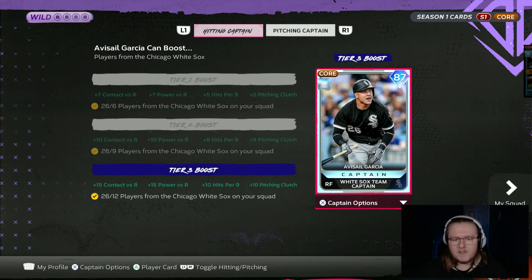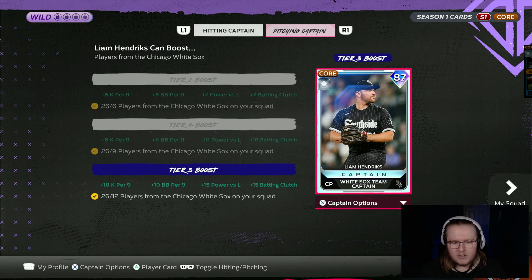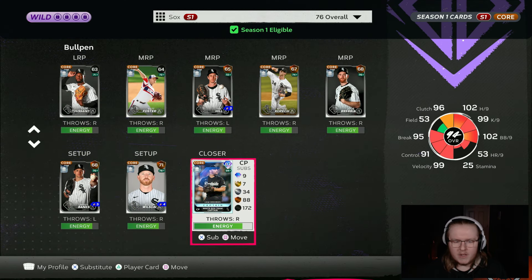It's not looking great, but we do have some help with our captain boosts. The way captains seem to work this year is both the hitting and pitching captains can boost both sides of the ball. So having them both, we actually get a pretty solid boost across the board. All of our hitters are getting a plus 15 boost to both sides of power, contact versus righties, and clutch.